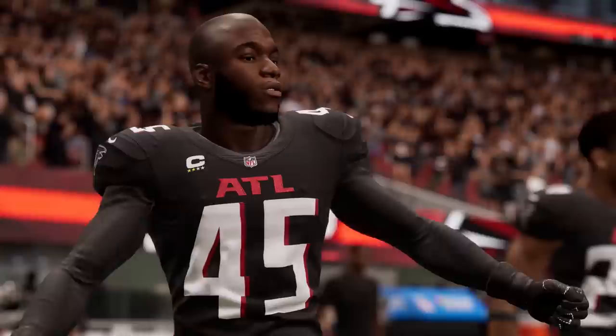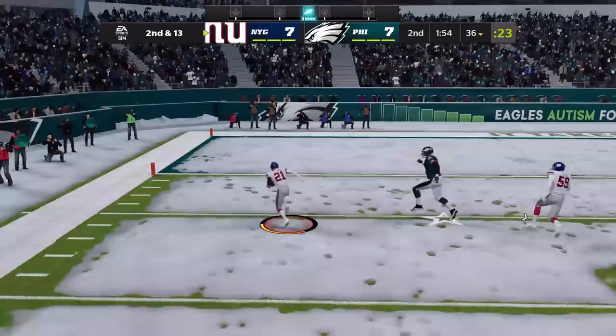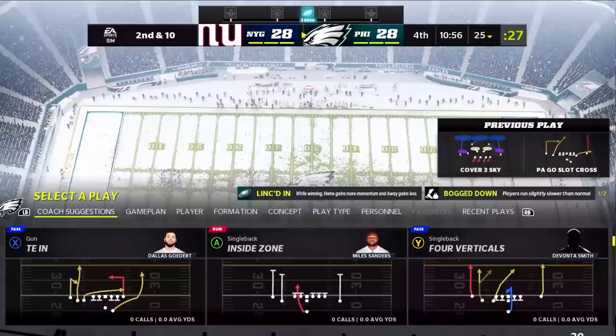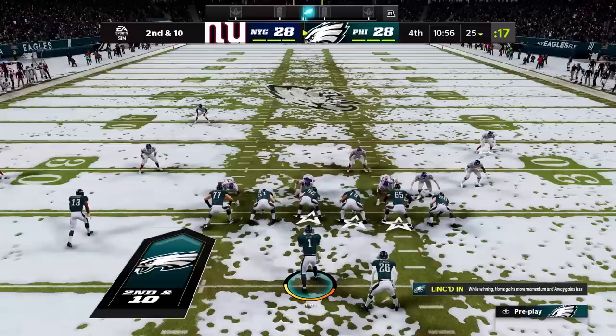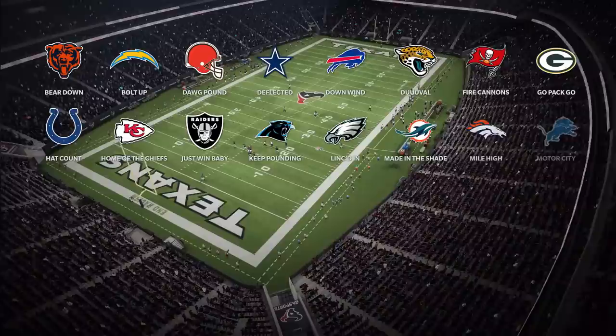Number six on the list is a brand new momentum system — this is a next-gen exclusive feature. Both teams have the advantage of momentum in any given game, and depending on what's happening, momentum could swing in their favor and unlock certain team abilities. For example, once momentum swings in a team's favor, the opposing quarterback could be more rattled and might not see his open receivers as easily as before.